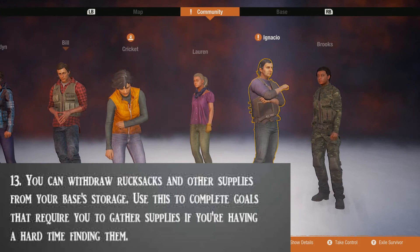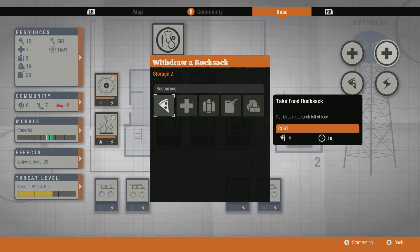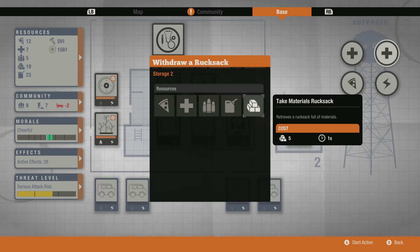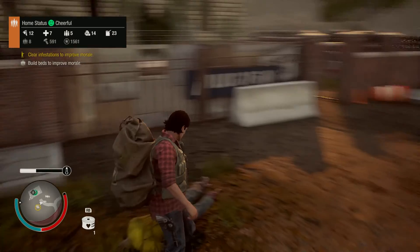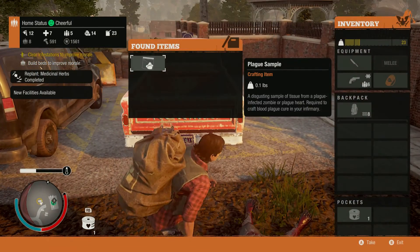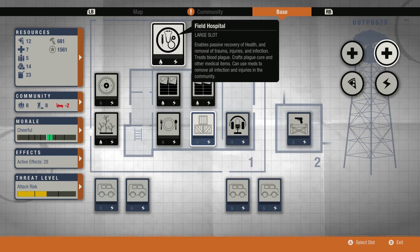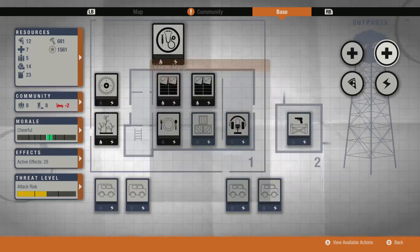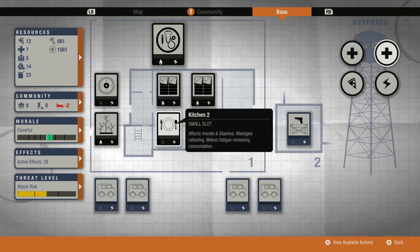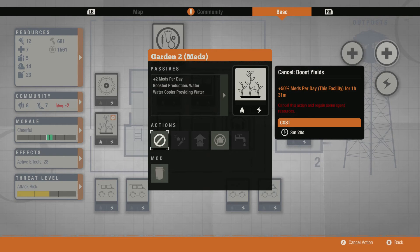Tip number 13: you can withdraw rucksacks and other supplies from your base storage. Use this to complete goals that require you to gather supplies if you're having a hard time finding them. You're able to package supplies for a mission you need to complete or to give to friends in co-op online — it shows the ability to trade and have more utility in the game outside of just killing zombies. To do this, go to your storage supply, choose 'pack a rucksack,' and select which material you want to pack. You can also pick up individual supplies like ammo or specific guns and pack those too. This is mainly used for packing rucksacks to give to enclaves, allies, or co-op friends.